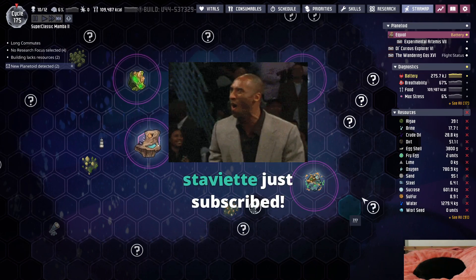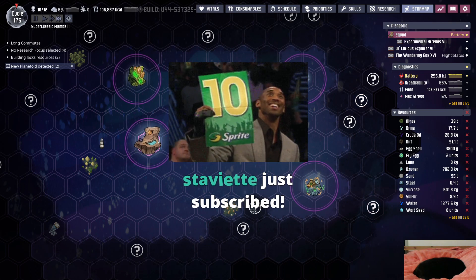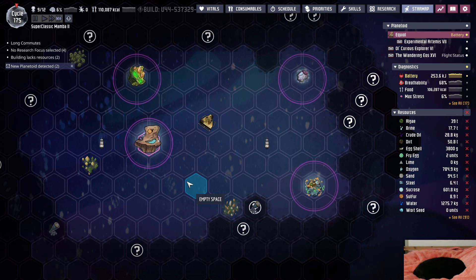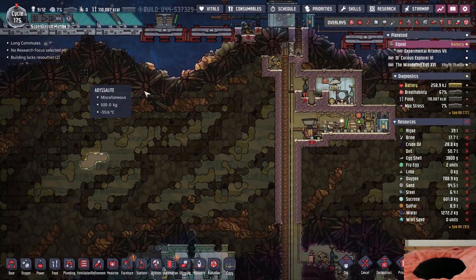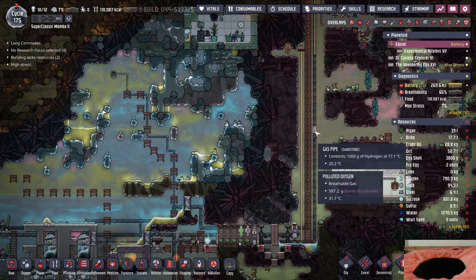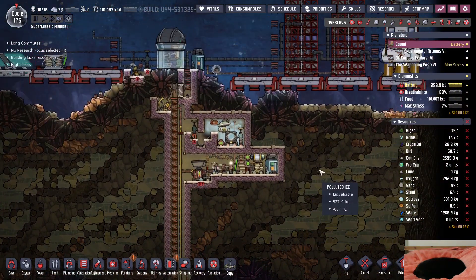Gassy Moo planet - all right. This already looks like a good route for the Dutchman ship that I'm going to be making. Stav, thanks so much for using your Prime on me - enjoy the emotes, d20 dice, and free viewing. Don't forget that legit sub badge, but thank you so much for the support. Appreciate that Stav.